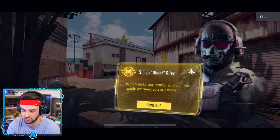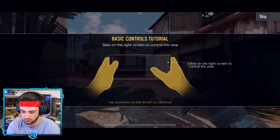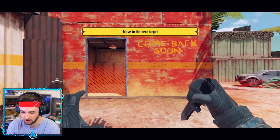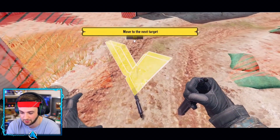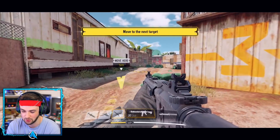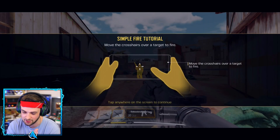Got my iPhone plugged in and I'm doing the tutorial — the first thing you do when you boot up the game. Ghost Riley is going to be telling me what to do. Basic controls: tap on the left side to move, tap on the right side to look. Guys, I don't know how this is coming across on YouTube, but the quality — it's honestly insane. The graphics are crazy. The power of mobile gaming now is nuts. I'm on a new iPhone 11 Pro Max so it's going to run really, really well, and it does honestly look insane.